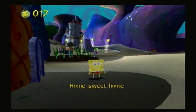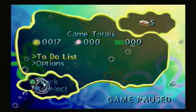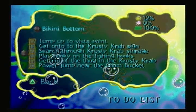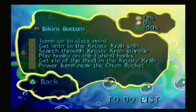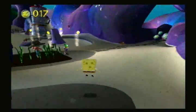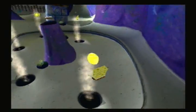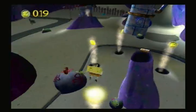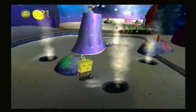There's a doubloon there — I do plan on picking up all the doubloons. If you pause and choose one of your two options, one of them being your to-do list, you can see in the top right-hand corner how much you've collected of each thing in that area. You have doubloons, jellyfish, and sand dollars. You'll learn about each of those as time goes on. We're just going to run around Bikini Bottom and do what sponges do best — being sponges.